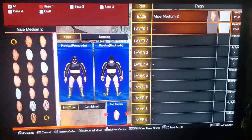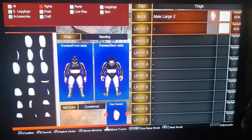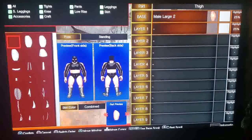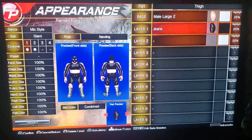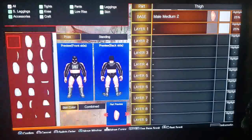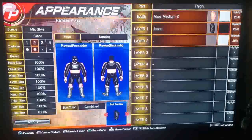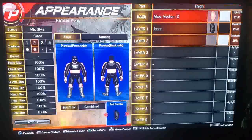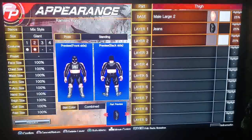Now we can go back to thigh. We want large, we want jeans. You can also do skirts, leggings, low-rise, and accessories are worth exploring too. I recommend starting by getting the base of all this stuff down, saving your wrestler, and then either messing with it without saving if you don't like it, or creating a whole new wrestler to experiment. I recommend doing multiple ones at once — it's not that hard to jump back and forth between costumes.